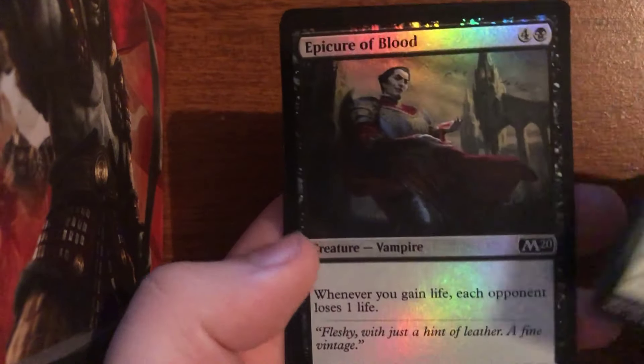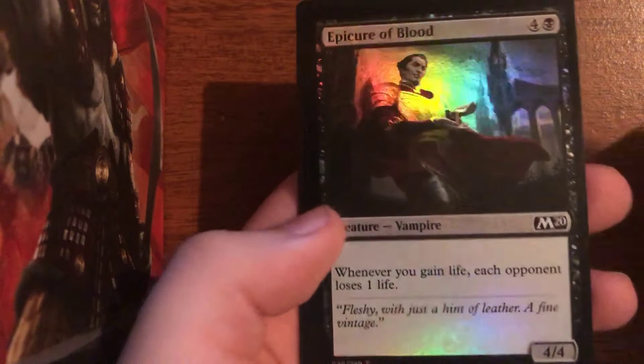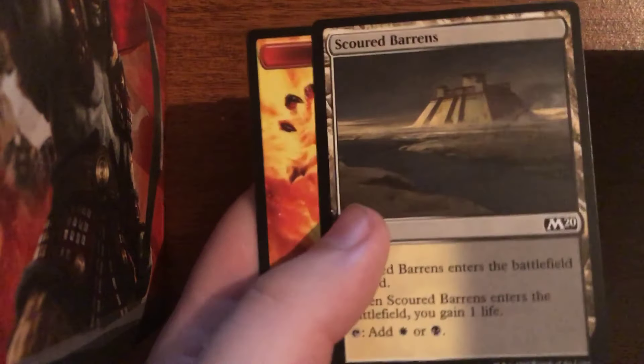Here we have a Night Pack Ambusher and a Foil Epicure of Blood. Pretty nice, along with the Scoured Barrens, which actually works out pretty well with the Epicure of Blood.